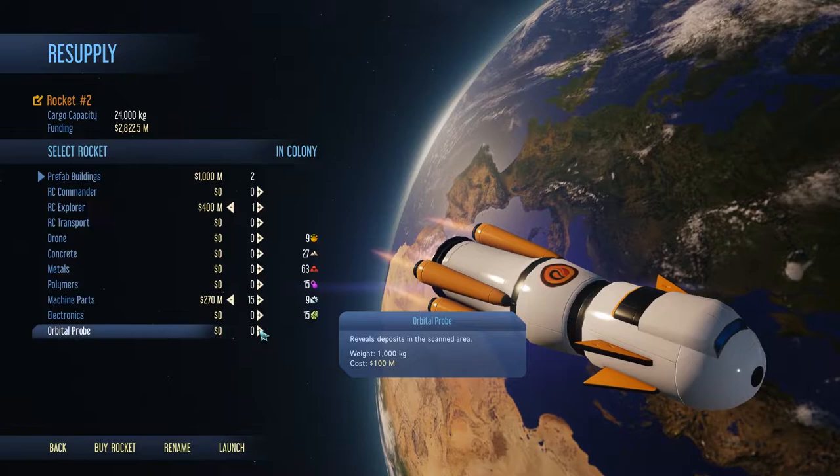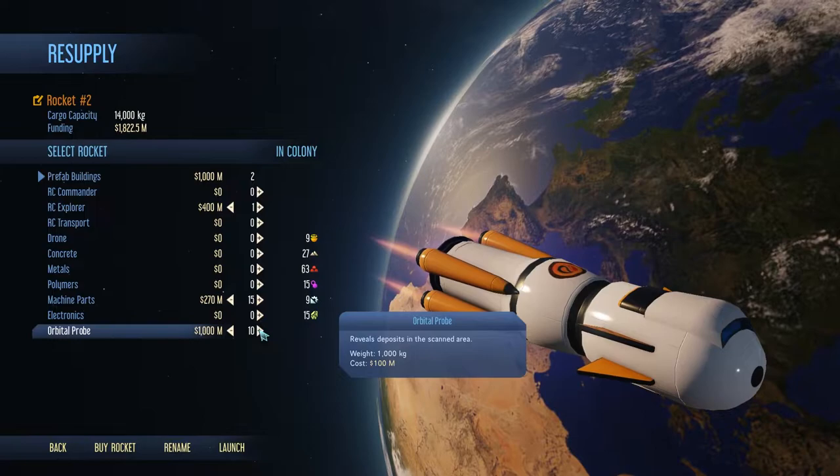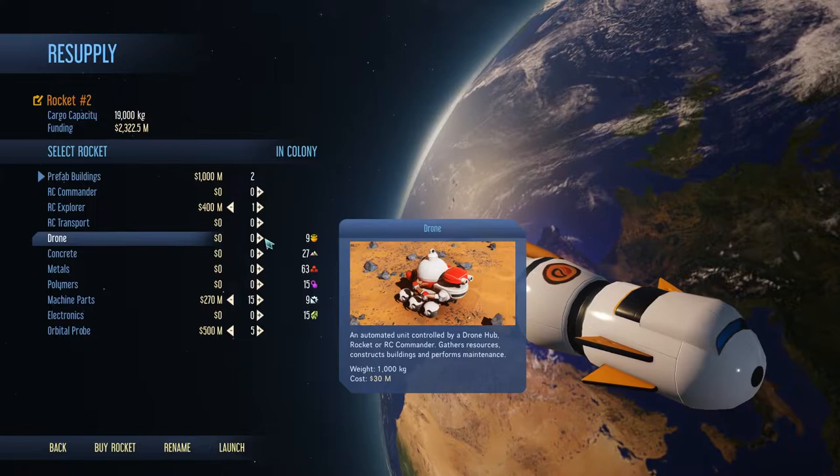I want to take on some orbital probes and get some more scanning done. Let's do it. Let's do like 10 of them — probably excessive. We'll clear a whole bunch. The scanning doesn't cost us anything. Let's do four... actually let's compromise — we'll go halfway, five. Done. Great. We've got drones on medium workload — not too worried about that right now.